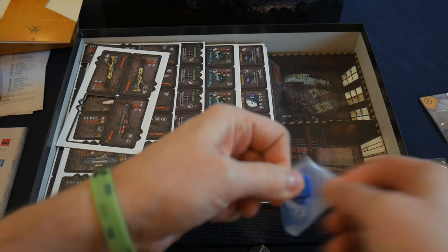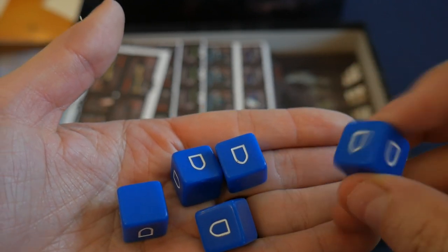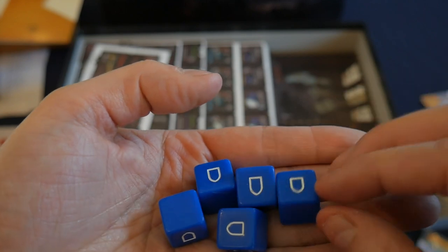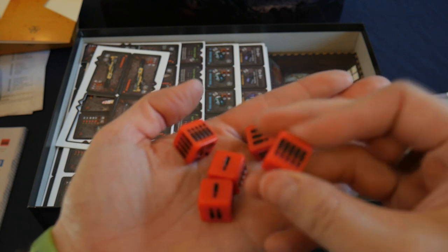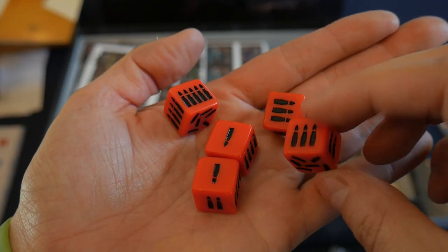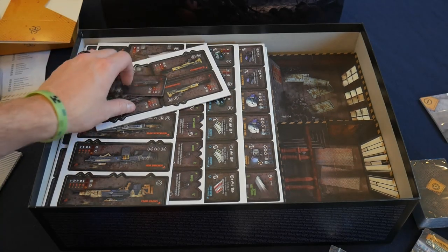We've got some dice — two different types: defense dice and attack dice. The defense dice have three blanks and three shields for defending against attacks. They're etched and painted, not silk screened — I like them. They're simple but very easy to read when you roll them. The attack dice appear to be essentially a d6 with bullets for the different numbers — this one has bullets sprayed all over the place representing the different values.